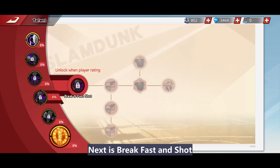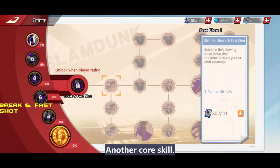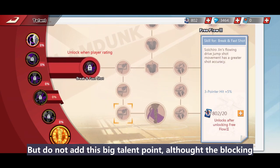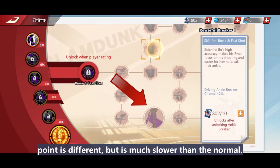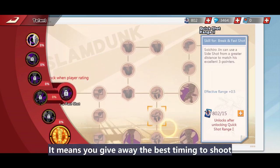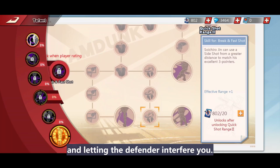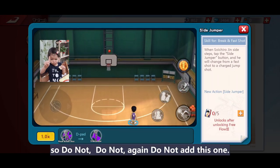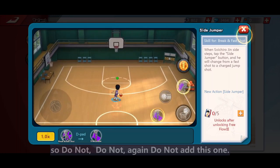Next is Break Fast and Shot — another core skill. Do not add the big talent point here. Although the blocking point is different, it is much lower than the normal one, which means you give away the best timing to shoot and let the defender interfere. Do not add this one.